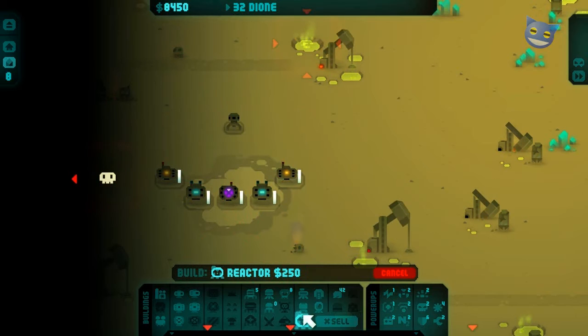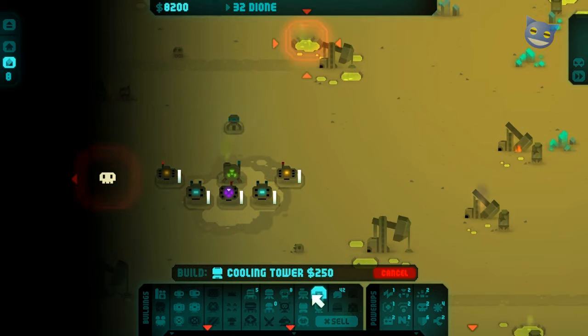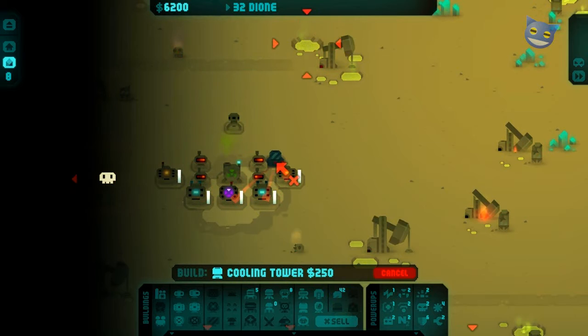Right, let's drop that one down. Let's stick down our reactor. We want to put down four scanners because, as I keep telling you, range is extremely important. The next thing that we need are cooling towers, which are the next level of importance.